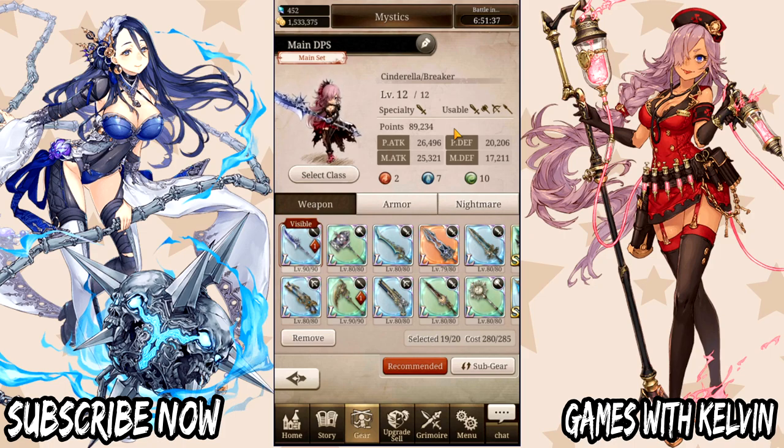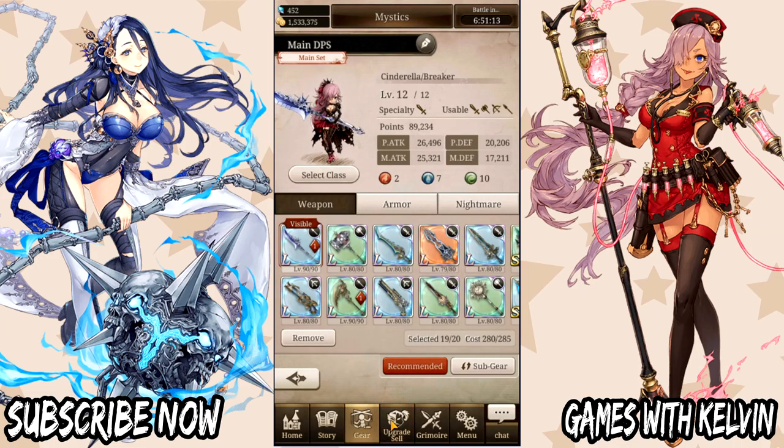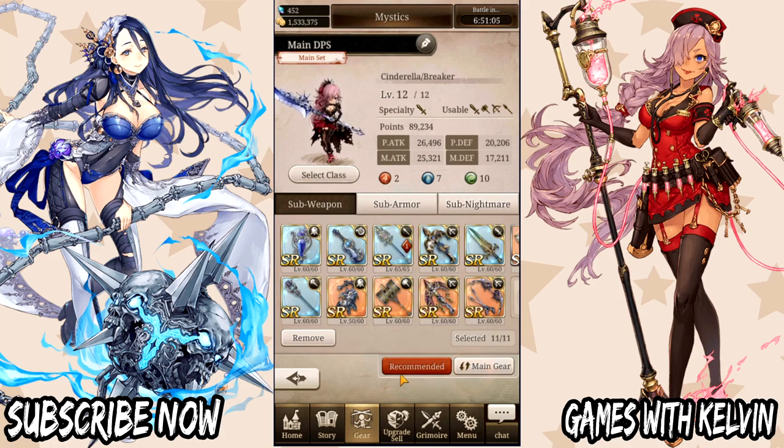The best way to increase your power and points is to make sure that you're constantly improving all your equipment — that includes your weapons, your armor, and your nightmare. You want to make sure you have your best available weapons equipped. The best way to do that is to come over here, click on recommend, then click on strongest, and click OK. This will attach your best equipment based on point value. From there, click on your subgear and click recommend as well.